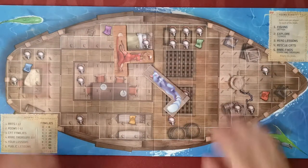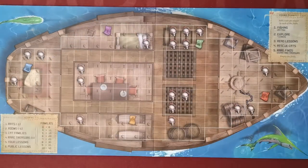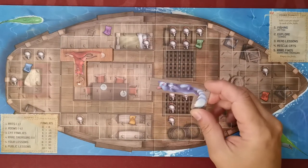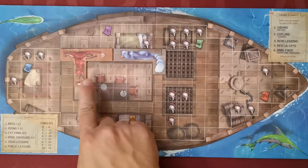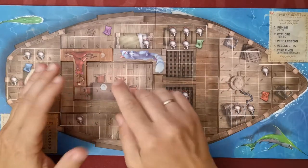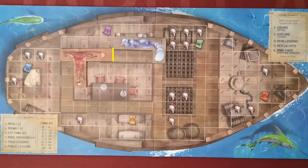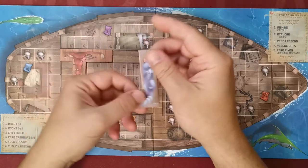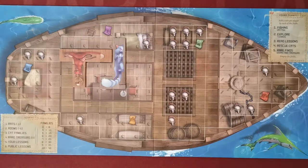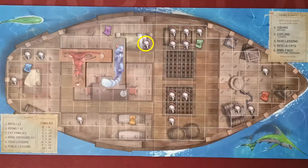We can never place a tile diagonally — it must be placed orthogonally. Whenever we get cats or treasure we need to place them on our ship. The first tile can be placed anywhere, however all other tiles must be placed touching at least one already-placed tile — connected orthogonally, as diagonals don't count. When placing a tile the player can rotate it, flip it, and then place it anywhere as long as it is touching one other tile.